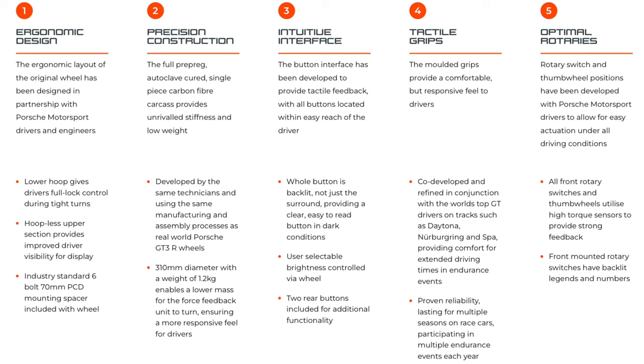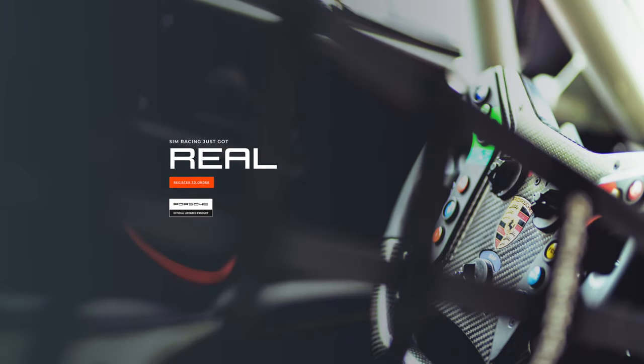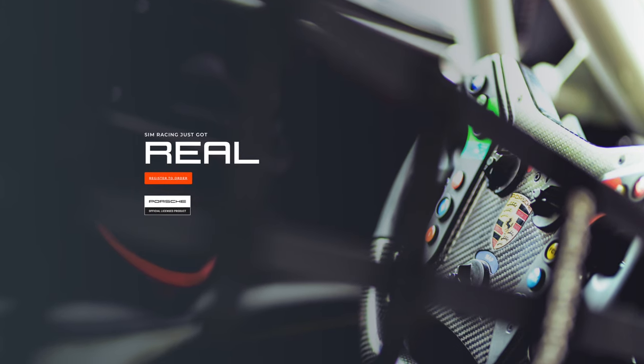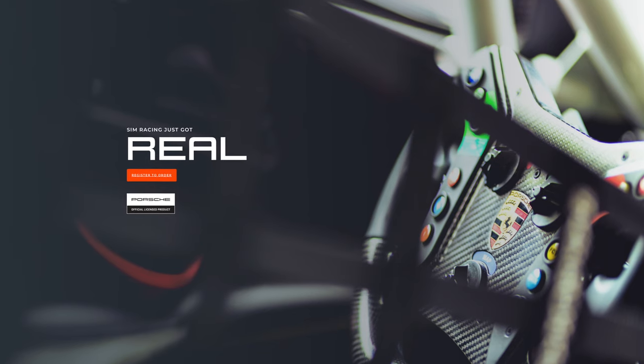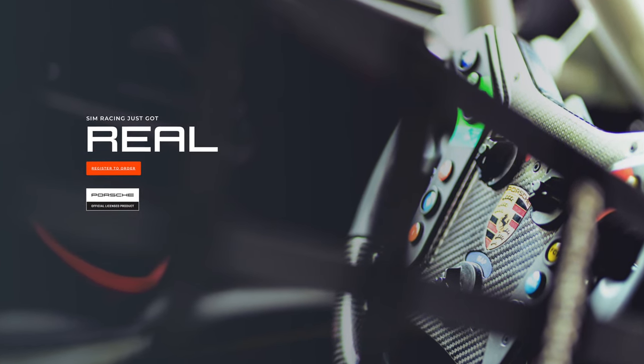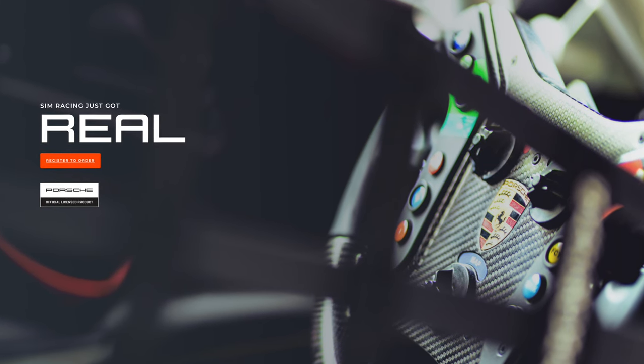These wheels prioritize both comfort and functionality. They come with an industry-standard 6-bolt 70mm PCD mounting spacer. The button interface has been designed to provide tactile feedback, with all buttons conveniently located within easy reach, and the whole button area is backlit for precise reading even in dark conditions. Drivers can adjust the brightness via the wheel, and two rear buttons offer additional functionality. You can currently register to get in line to pre-order the wheel, but no pricing has been announced — though it will certainly come at a hefty price tag. Let me know in the comments what you think this wheel will cost.